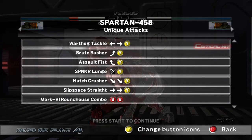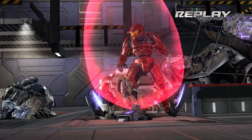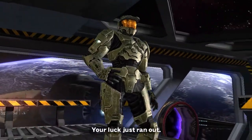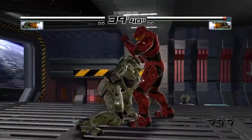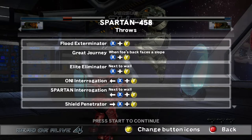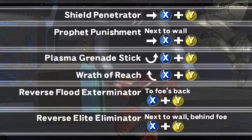There's the sticky grenade replay — thankfully the CPU did it, because this game takes a lot of time to learn the combos and I'll be honest I don't really know how to play fighting games. We've got more unique combo names here: Flood Exterminator, Great Journey, Elite Exterminator — these are just fancy named attacks. And there we go, look at that plasma grenade stick — that's how you do it.